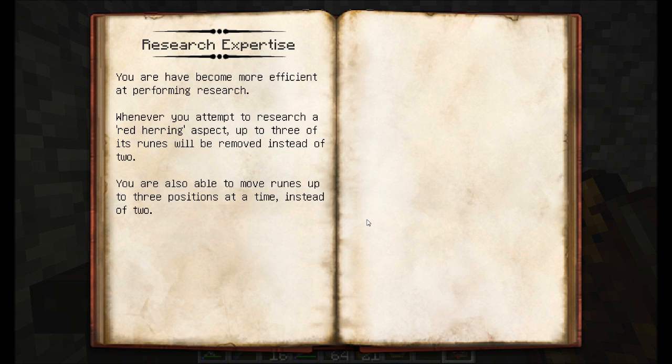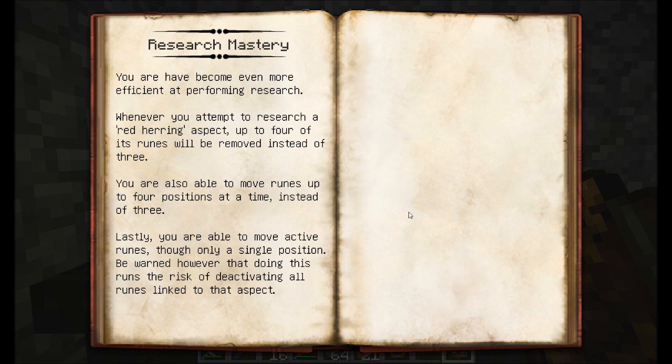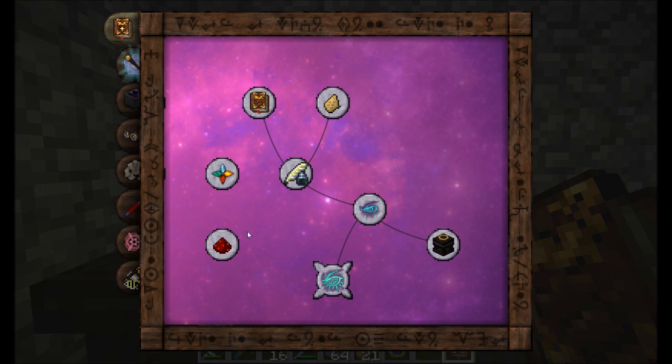The reason for that? Research expertise allows you to go ahead and move runes up to three positions at a time instead of two. It also allows red herring aspects — aspects that you might expect to be part of the research but really aren't — and removes runes from the table. Then research mastery: it removes more runes from red herring runes, allows you to move up to four positions at a time instead of three, and you're able to move active runes, though only a single position at a time.